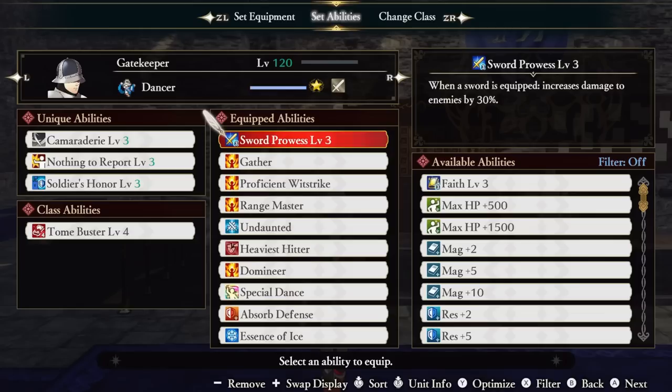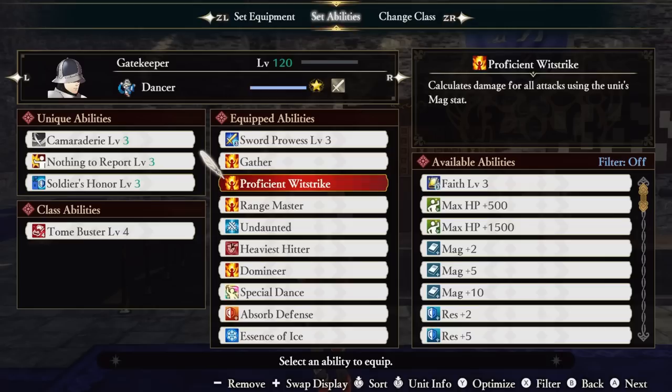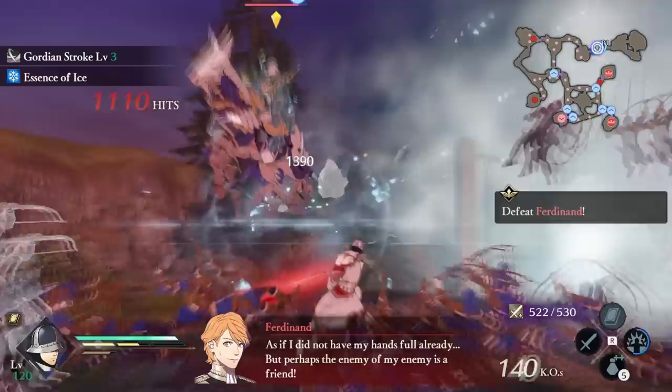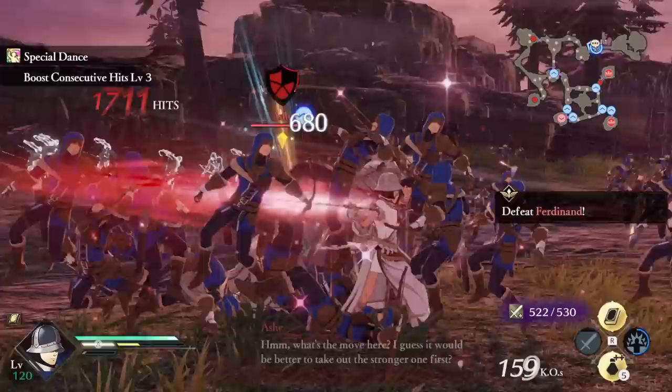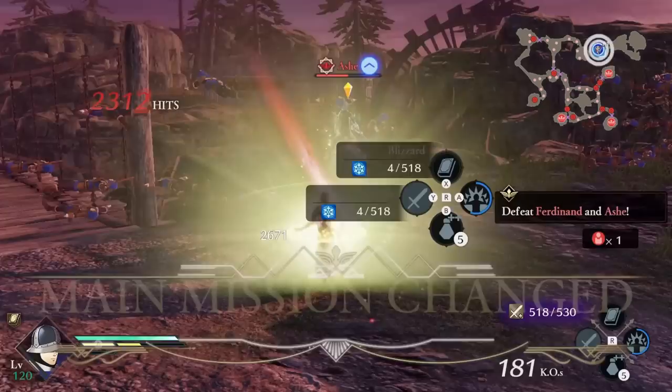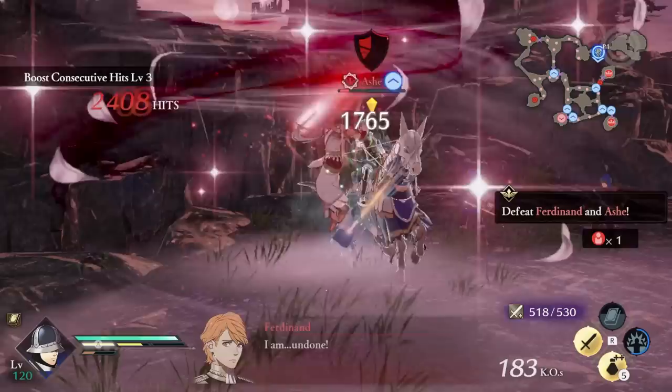As for our abilities: Sword Prowess gives us a 30% damage boost while wielding a sword. Gather brings nearby enemies in front of you whenever you use the first basic attack of your combo. Proficient Wit Strike is literally the most important ability for this build — it increases your damage by a crazy amount. This ability effectively turns all of your attacks into magical attacks, while also calculating all of our damage off our magic stat. You'll see when I cover the stats that I pumped magic super hard with Gatekeeper in order to get the huge damage bonus from magic as a dancer.